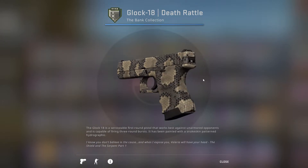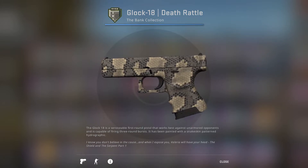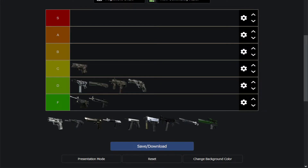Next up is the Glock 18 Deathrattle, which actually looks kind of nice. It's like a snake skin applied to a Glock. Unfortunately it's a sand snake, but other than that it's kind of clean. I wouldn't mind having one. I'll put it in C tier.